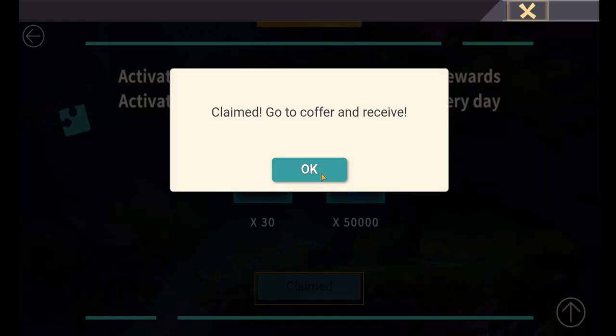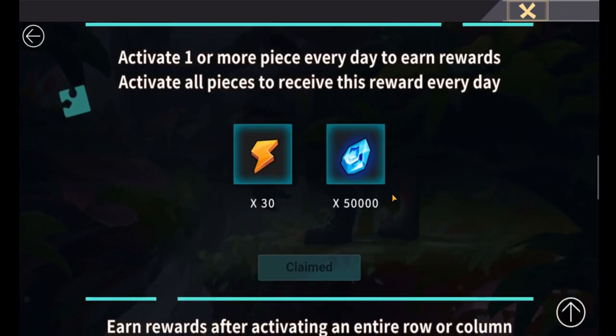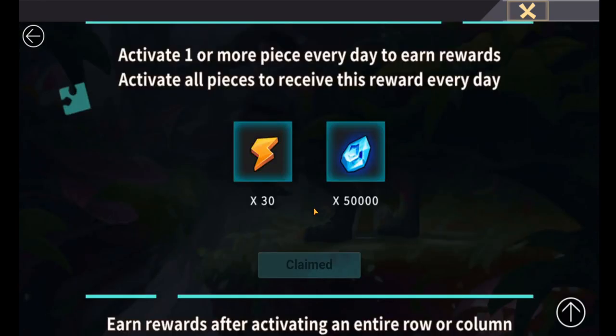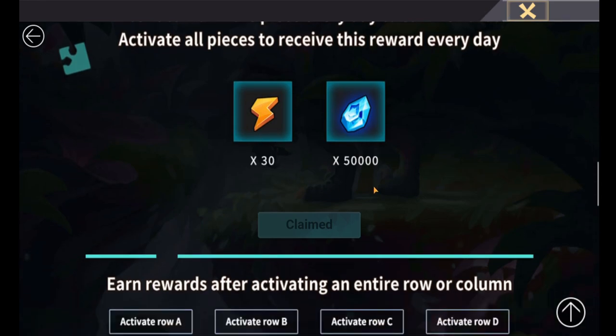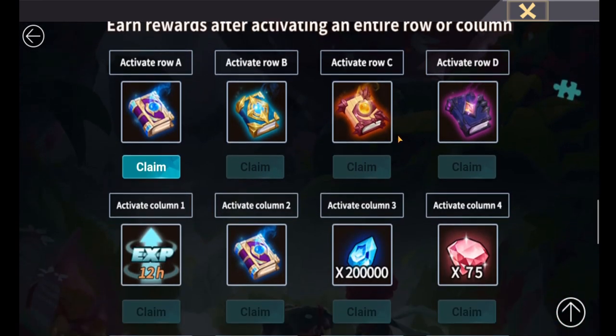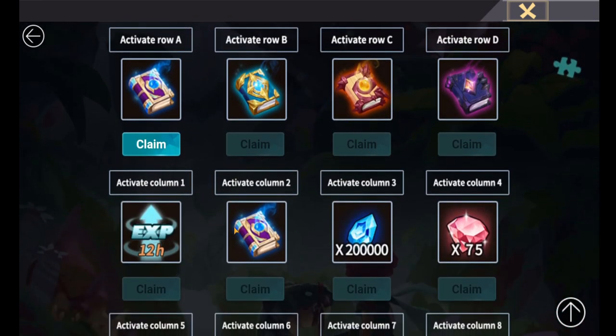Every time we remove a piece we get daily rewards — we can claim these. That's 30 energy and 50,000 Kalonite sent to the coffer. As anyone who plays this game should be doing their dailies anyway, that should automatically give you a piece from day one. Even once you've completed the board and there are no more tiles to unlock, it still continues to reward you on a daily basis.